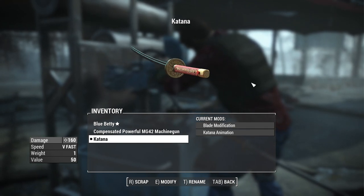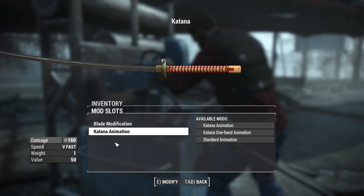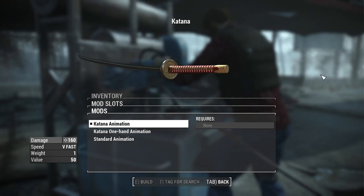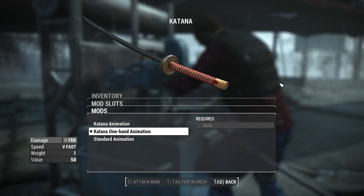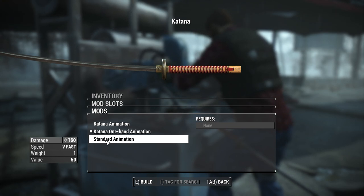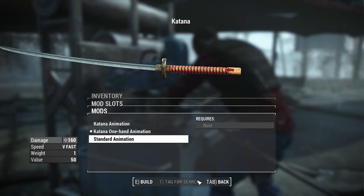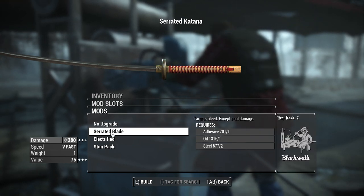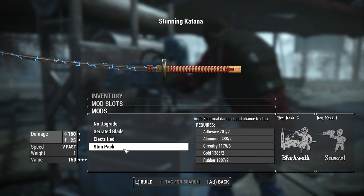Let's check this out at the weapons workbench. All of the weapons have the same attachments as far as I can tell. We have two animation modifications: the katana animation — which is what we just saw — and the katana one-handed animation, which is the exact same thing except you hold it with one hand. Then there's the standard animation, which uses the default Fallout 4 melee animations in case you just want the new model without the fancy animations. We can also do blade modification: no upgrade, serrated blade, electrified, and stun pack.